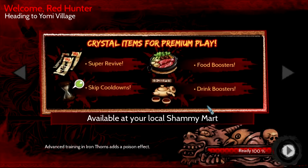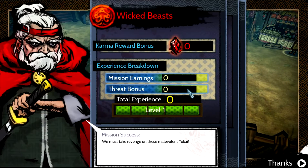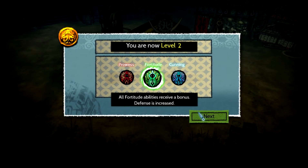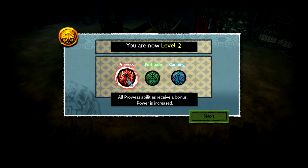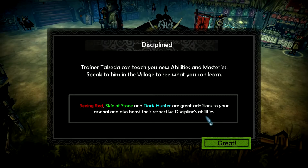Mission complete — Wicked Beasts. I leveled up, almost level 3 too. Sweet, that's awesome. What's a threat bonus? That must be my combo bonuses. I can level up in Prowess, Fortitude, or Cunning and get a bonus in one of them. I'll pick Prowess because that's what my character is all about. Leveled up everything — sweet.